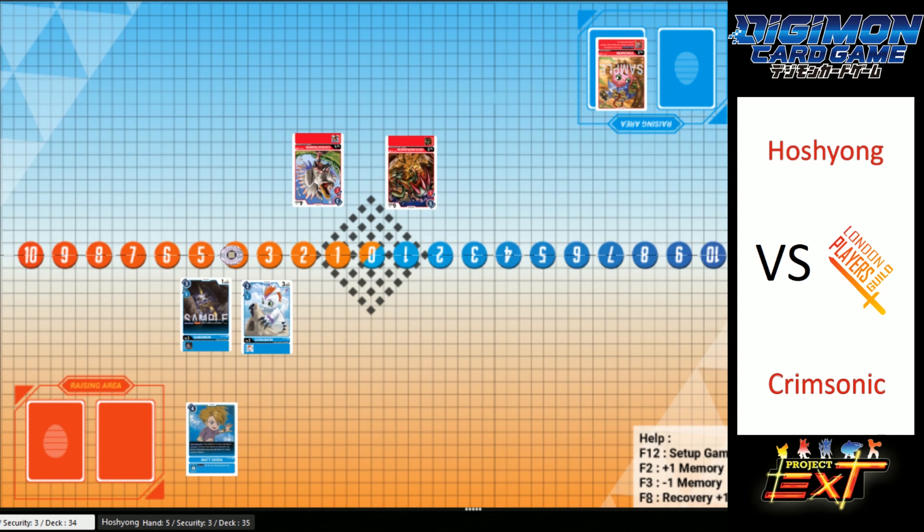We're seeing a hard-casted GroundRamon — I don't know if that is the most wise play, but if he's got nothing else in hand then maybe it is. Upmon comes out into the raising area. Does Crimsonic have any blue rookies to digivolve into? He's got a lot of memory so he can do pretty much whatever he wants right now.